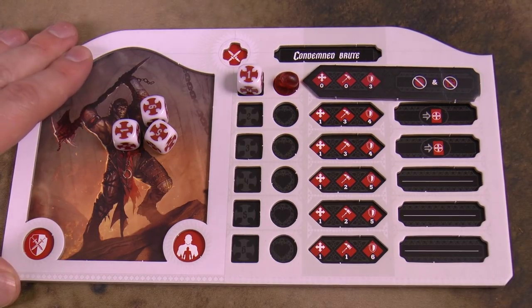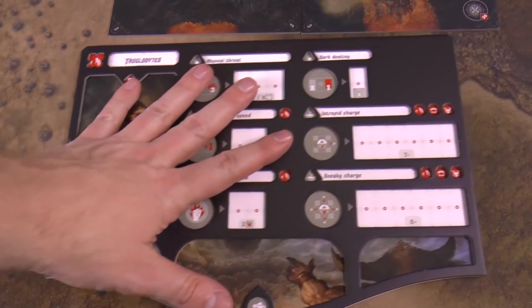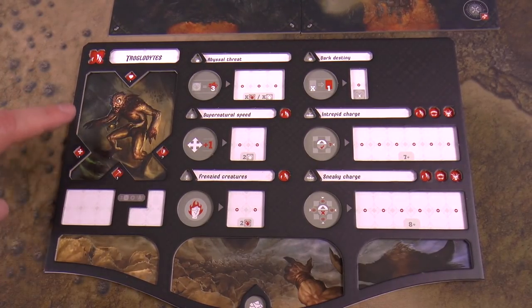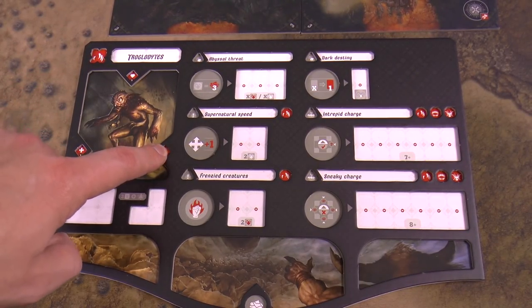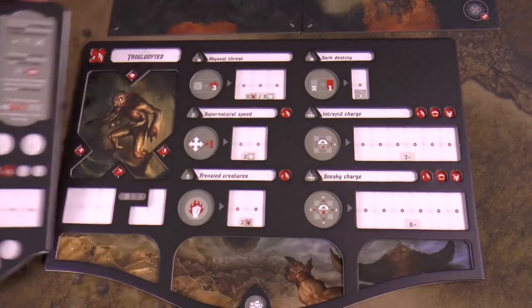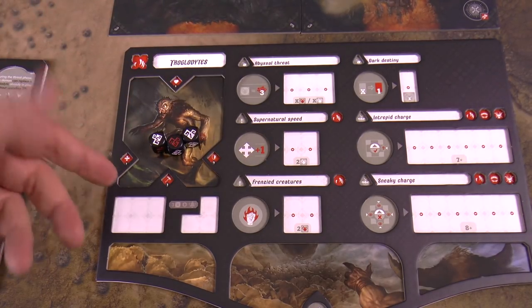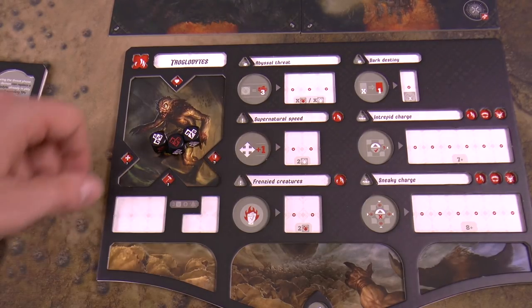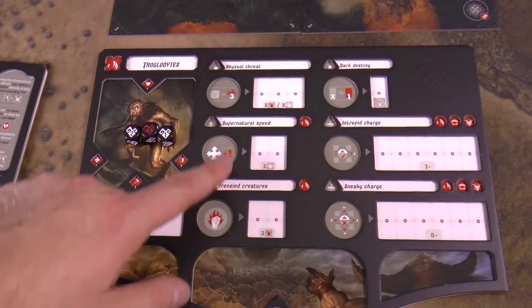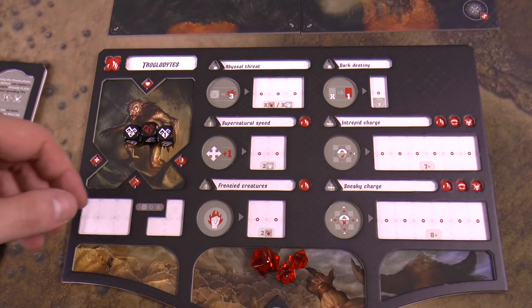After the good guys go — rolling dice, playing cards, moving and activating characters — the demon player takes their turn. Their main board shows stats for troglodytes, their move and hit points. You may also have hellhounds or tough troglodytes to add to your army. You always roll at least three black dice, potentially up to six with certain triggers. You have worker-placement-style spots to assign dice — generating threat points and accessing various abilities.